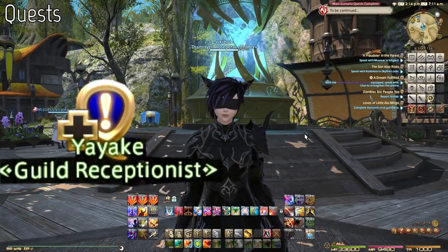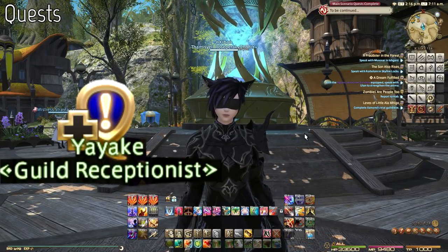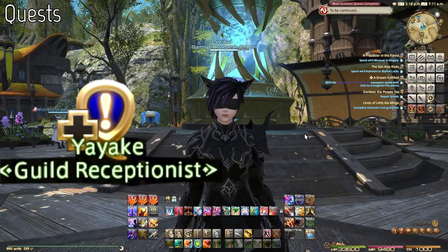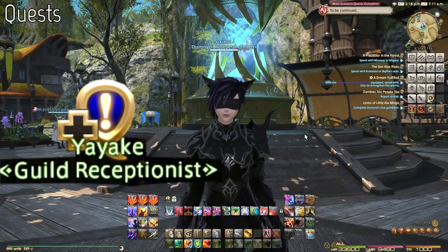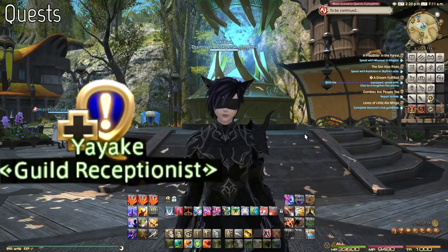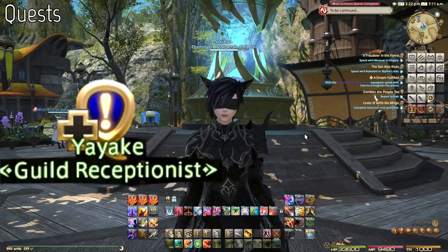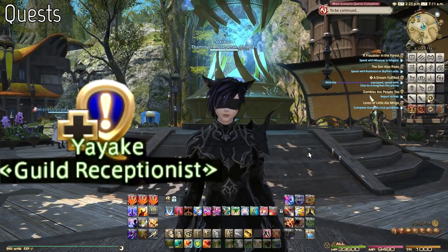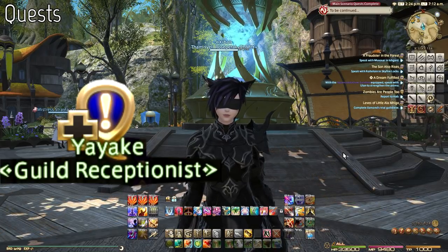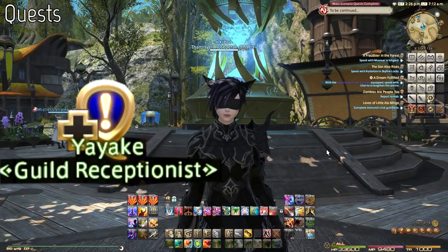Sidequests plus — I like to call them — are optional things you can do to unlock major pieces of content, such as new classes, new jobs, new professions, gathering professions, and crafting. You can also unlock dungeons, hard mode versions of dungeons, extreme versions of raids, and so on. It expands the type of content and playability you have. It also unlocks different features like the ability to change hairstyles, the glamour system, or the dice system. They're pretty important to unlock, so go ahead and do sidequests whenever you see them. They're easy to spot — they have a blue background with a plus next to them.